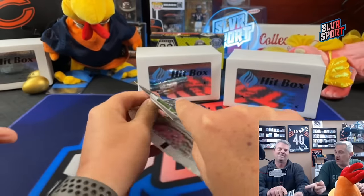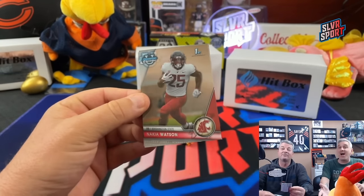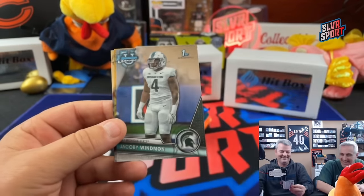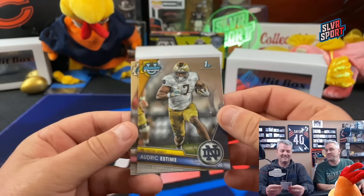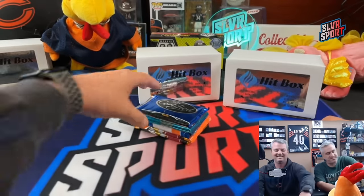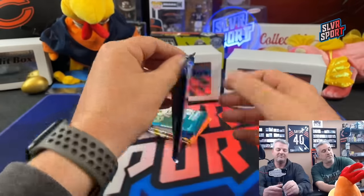I should get the fourth card in this Bowman Chrome pack since I rolled the four. Card one, two - Estime, we've pulled that guy a lot lately - and Jared first. Bowman Chrome first, put it in my box. Maybe a future Chicago Bear - they're talking about him at number nine. Go ahead and sleeve him up, put him in a top loader.